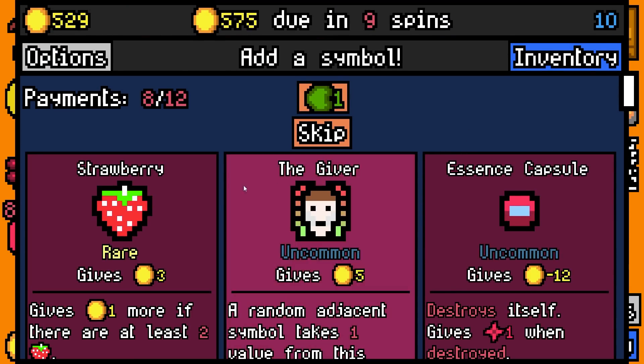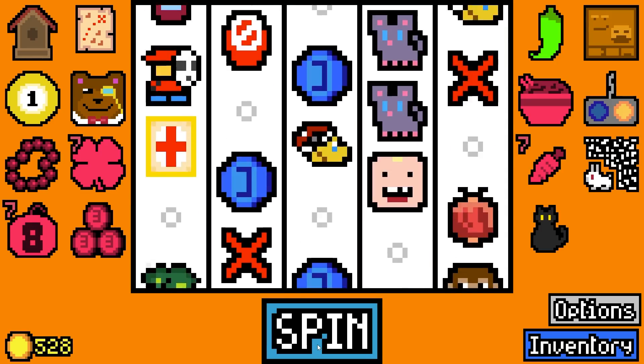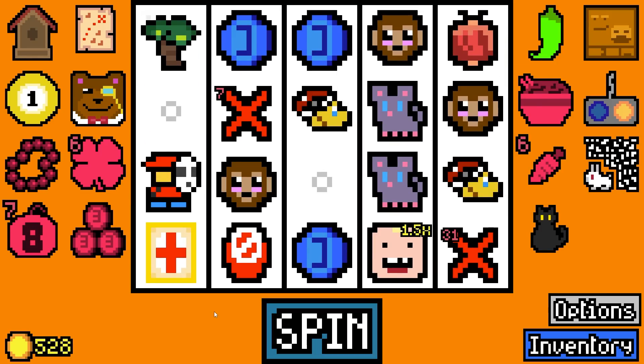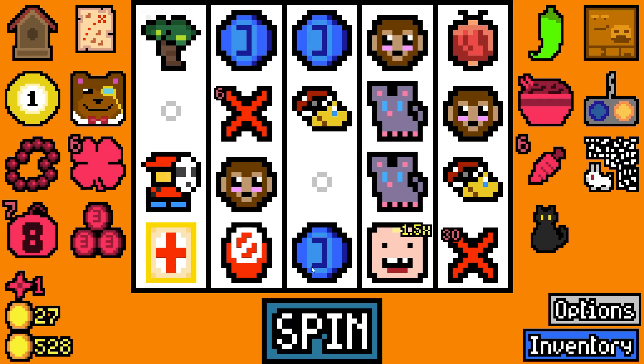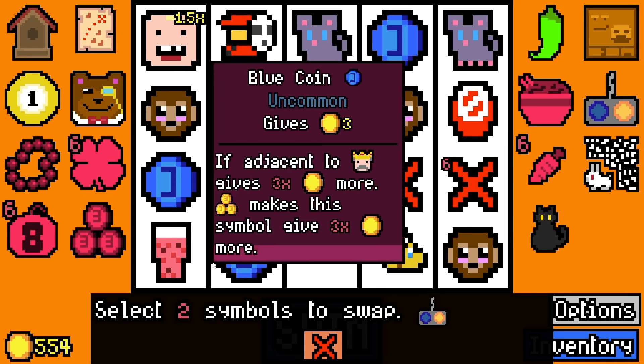Is triple coins gonna work with the free blue things we've got? Probably not. We'll add black cave - then we have no cats anymore. There's no candy to eat. Triple coins does not work with blue coins - that is sad.